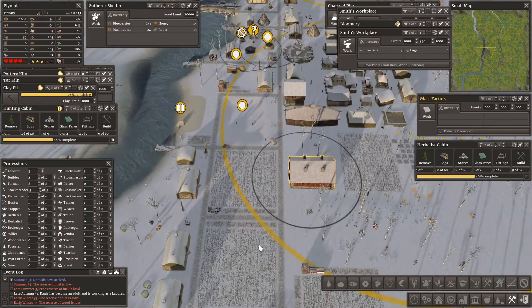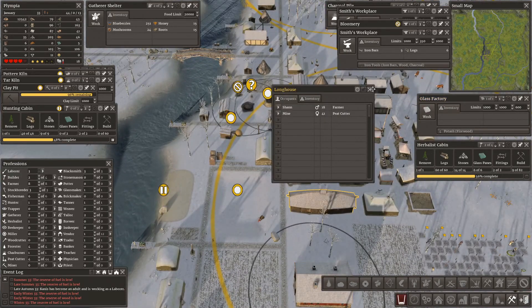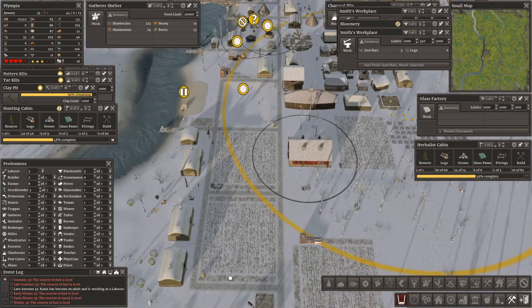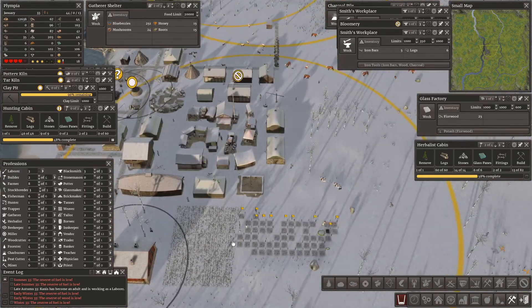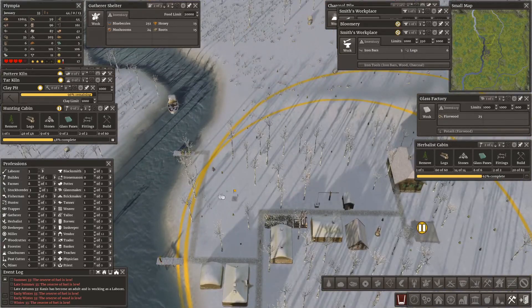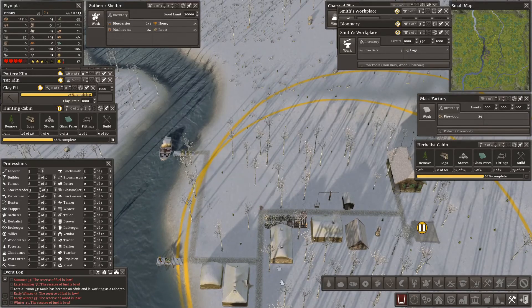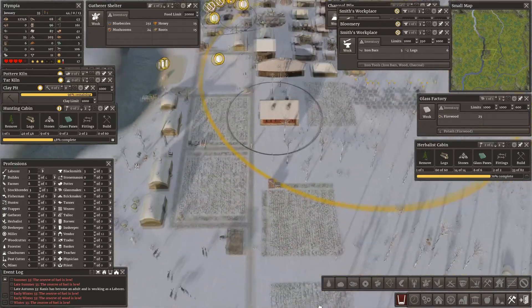I should have somebody — I've got a farmer and a peat cutter in there. The reserve of fuel is low, I understand that. How are our peat cutters doing? Because if they're getting the peat out... yeah, I mustn't sell any more peat, that would be bad news.